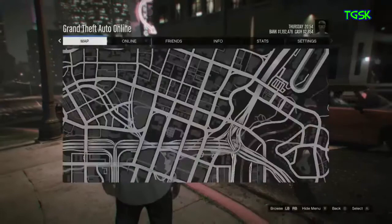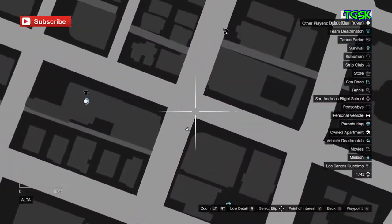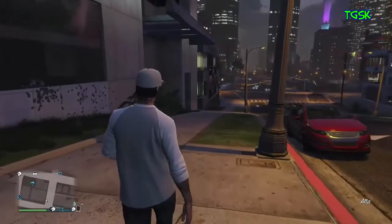Come to this location on the map right here, and then once you've done that, all you're going to want to do is walk to this wall right here.